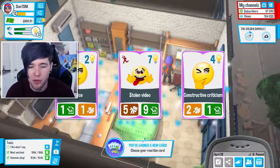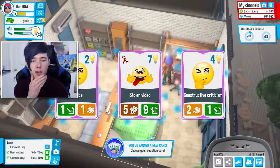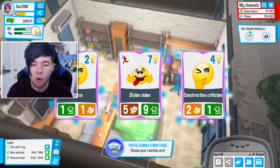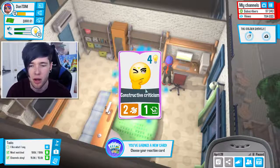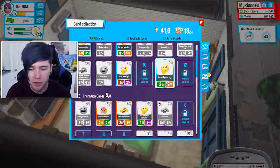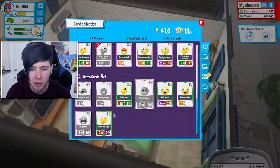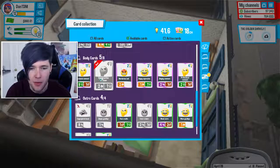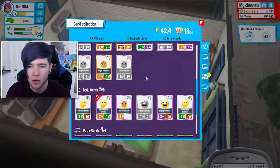We've unlocked a new card and get to choose one from three. Stolen video — that's a terrible idea. Constructive criticism — that sounds like a good card. Let's go and add that to our deck. Where's the criticism card? Let's take out happy expression and put this one in. Awesome.